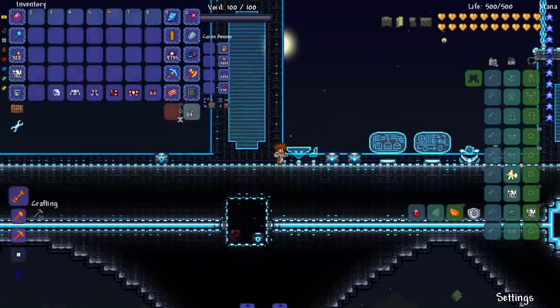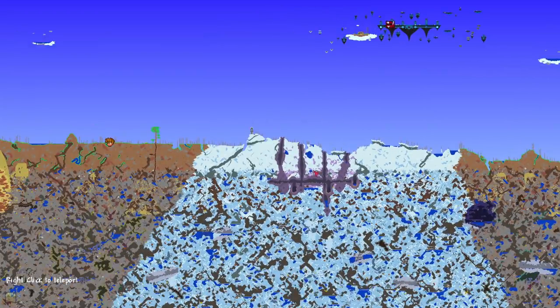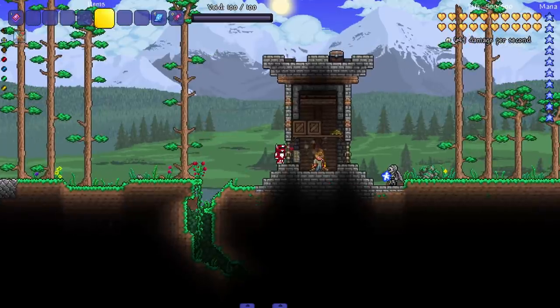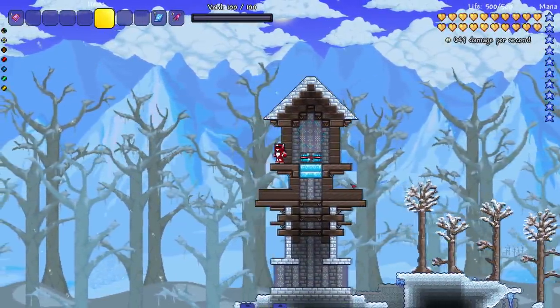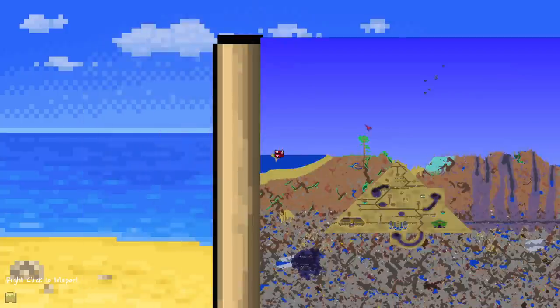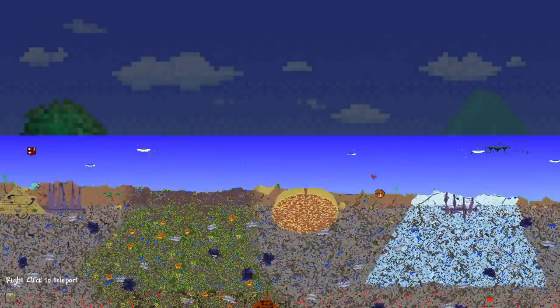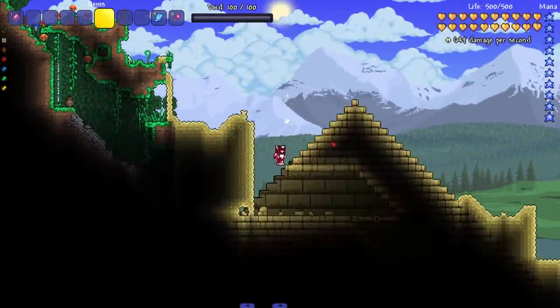Let's get into the enemies, bosses, and biome generation — I know that's what you guys want to see. For biome generation: there's a Starting House at spawn, an Ice Tower in the ice biome with a locked chest, Coconut Island with a little tablet, and things scattered in the sky with biome chests. And of course the Planetarium we already saw — and then the Cursed Pyramid, which looks sick.